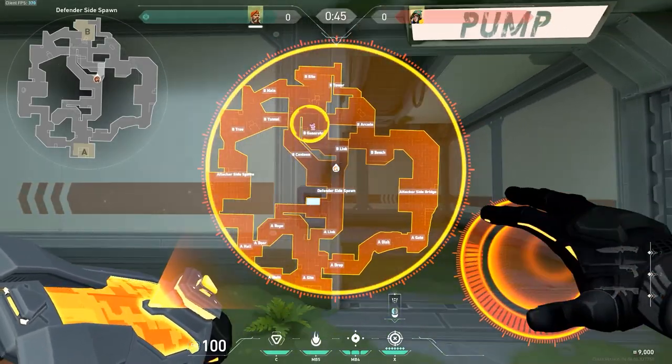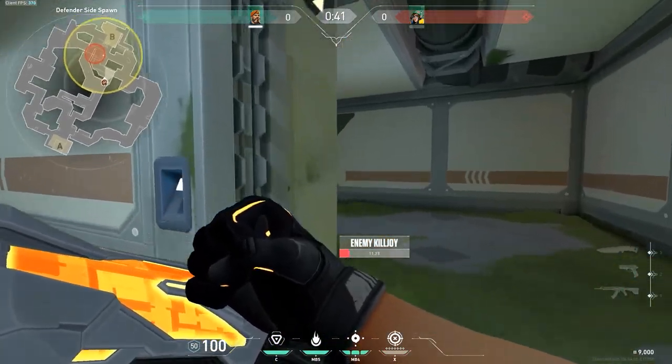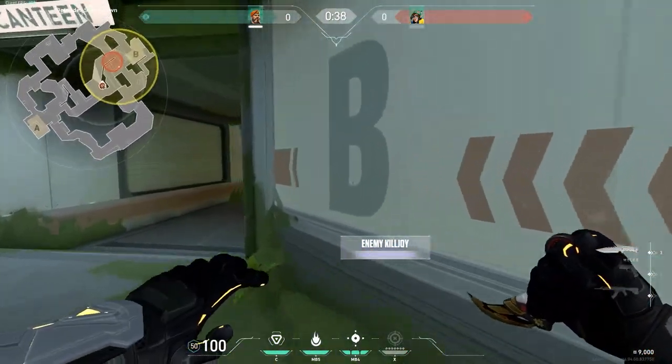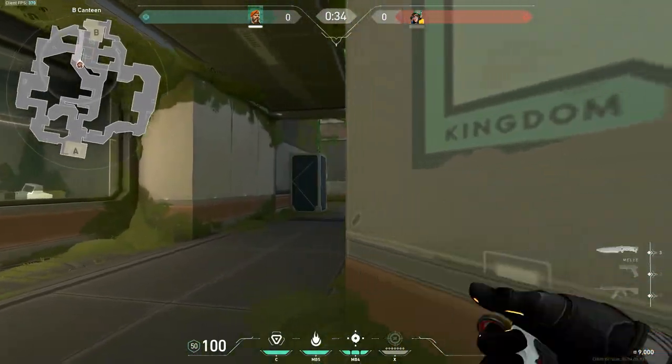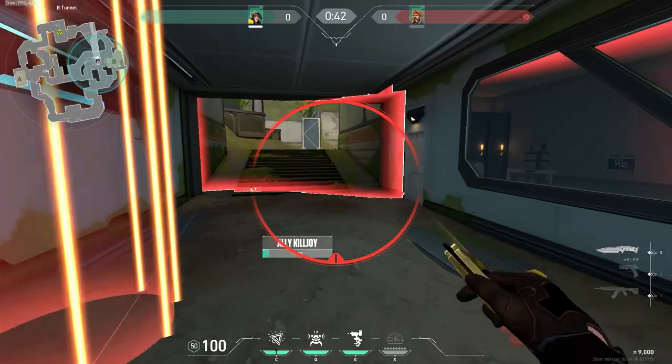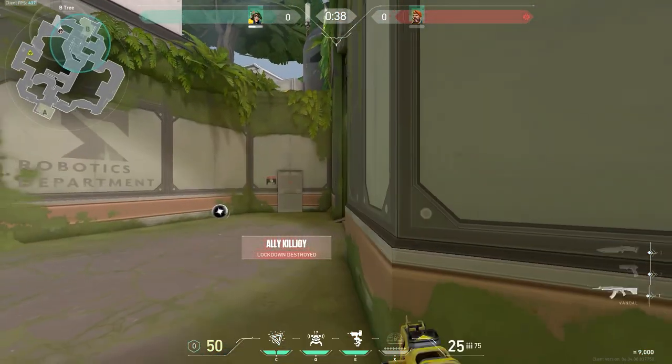The same goes when ulting Killjoy lockdowns too. It's not going to make a difference whether it's on the edge of the ult or in the middle if the lockdown can't move. So when you notice the enemy Killjoy has an ultimate, be ready and waiting with your ultimate to cover a lot of the escape path. If the Killjoy isn't quick to react, you'll be able to do a ton of damage, even outside of the fact that you just ended their B-take hopes and dreams.